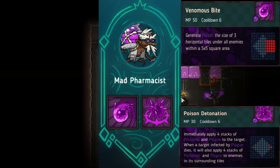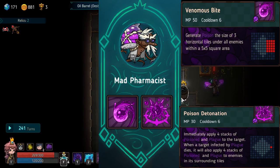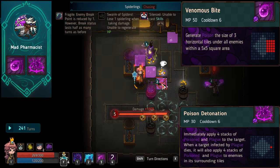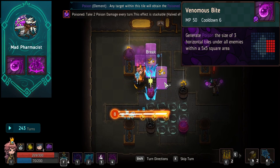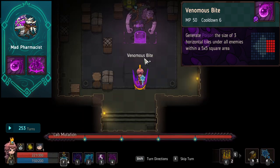Next up, we've got the Mad Pharmacist. I really want to like this guy — I love using poison in games — but unfortunately his kit really falls short. It's like anything he can do, someone else can do better.